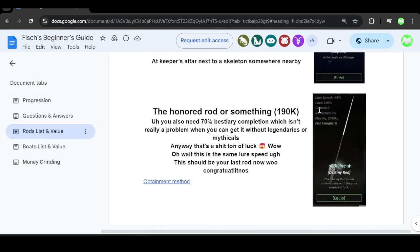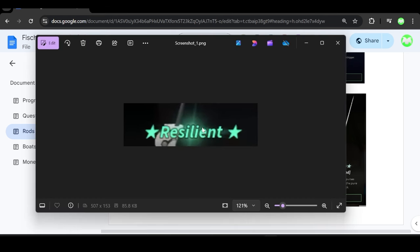Next up we have the destiny rod. The destiny rod has a negative 45% reel speed, which is sort of a disadvantage, but it has 180% luck, which is pretty epic. The max kilograms you can get is 2,000 kg.